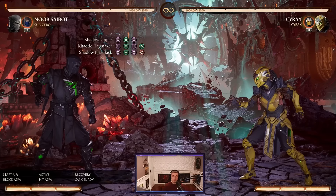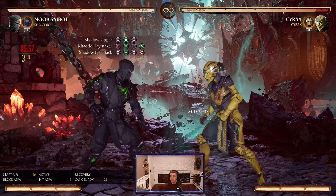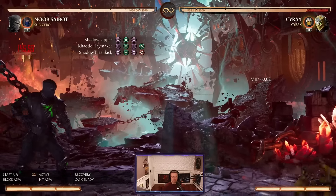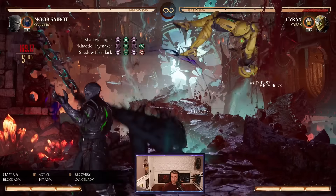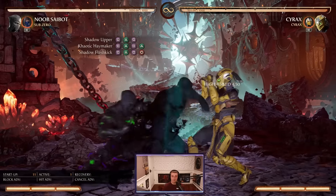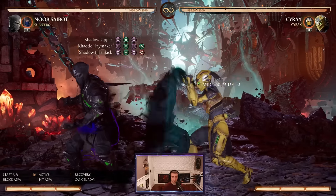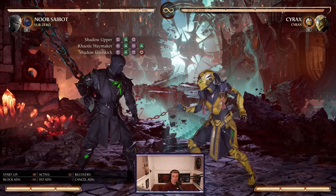Let's start by going through the normal attacks you want to memorize. He has the 1-2-1, which is a great hit-confirmable option. To complement that string, he has the Haymaker, which is one full complete string and you'll get a hard knockdown. He also has the Flash Kick, which will launch the opponent up — you can't follow up with anything, but you still have that option if you have a cameo. The Haymaker is minus 6 on block, but the Flash Kick is actually minus 14, so that's unsafe — you'll get punished if you throw that out.